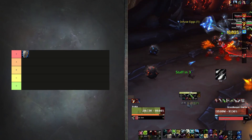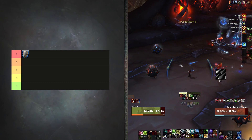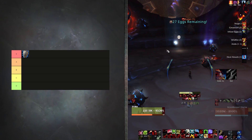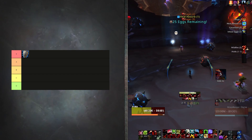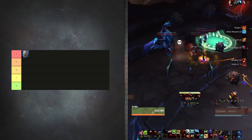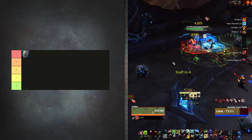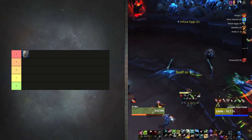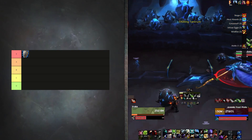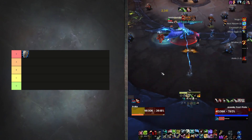Starting off with S tier, we have Prot Warriors. They received quite a few buffs and it's made a huge difference. They were doing really bad before — no one was playing them — and they've done a complete 180. They're doing incredibly well right now. Not only do they have a ton of mitigation, but they're doing a ton of DPS. They have seriously strong offensive cooldowns that make them do super burst AoE damage with things like Avatar and Ravager. They have strong defensive cooldowns with Shield Wall, Demo Shout, Rallying Cry, and Last Stand. And they're incredibly mobile with Charge and Heroic Leap.